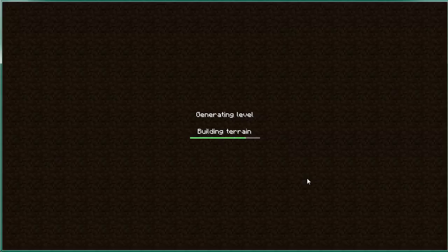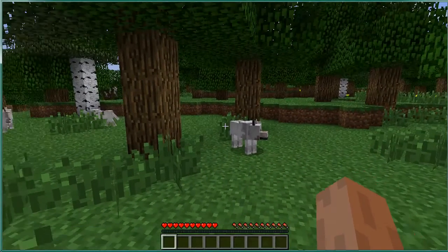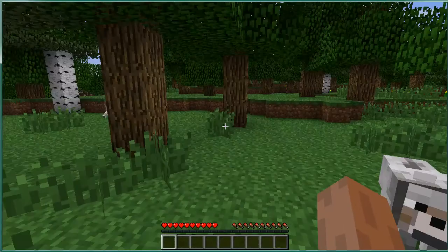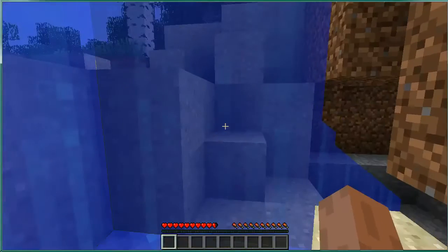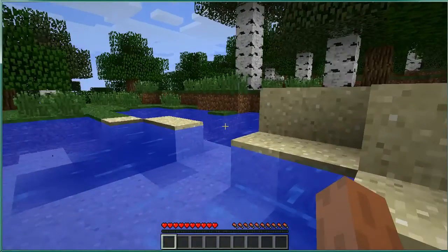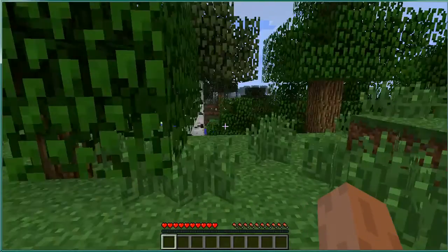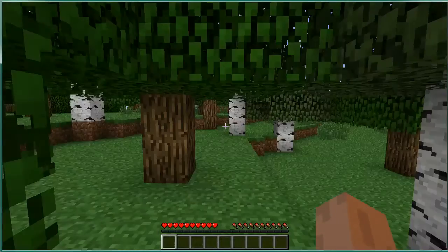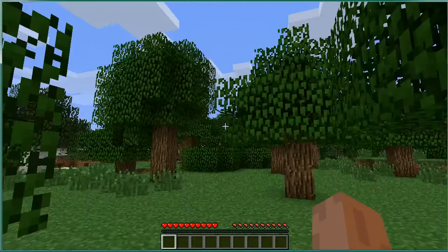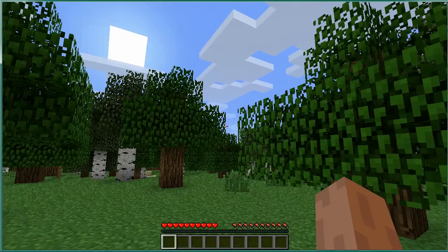In survival mode you have to worry about your health and you can die. Oh — those are wolves! If you don't annoy them they shouldn't attack you, but you don't want to spend much time around wolves because they can get aggravated and attack and kill you, as Ian has found out. In survival mode you have a row of hearts and a row of food icons — like pork chops — and you have to maintain those or else you'll die.